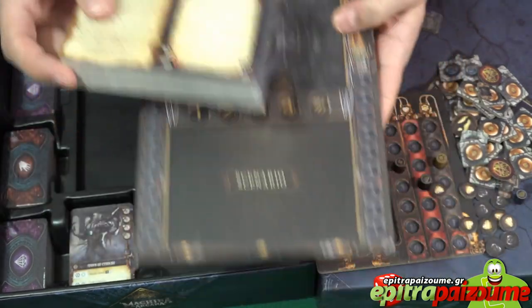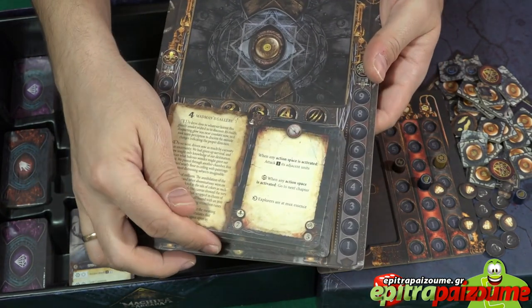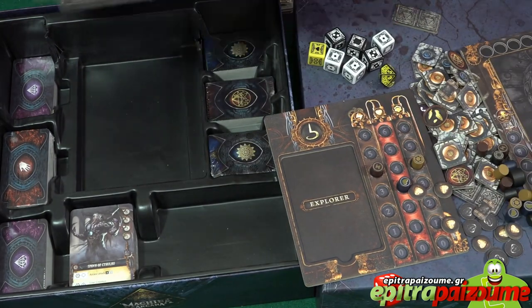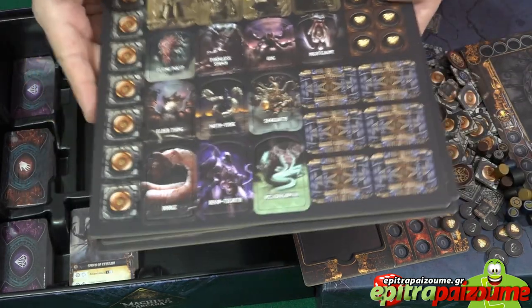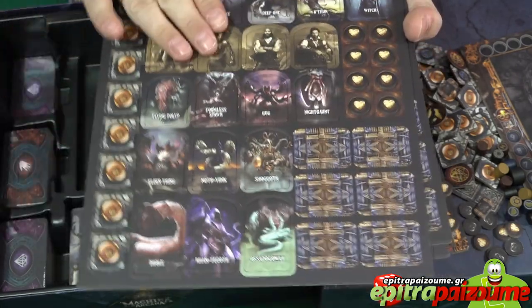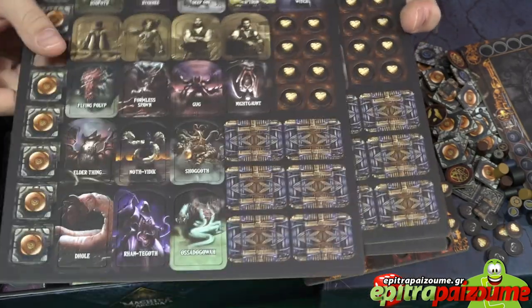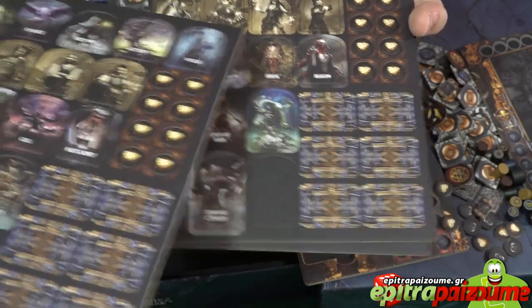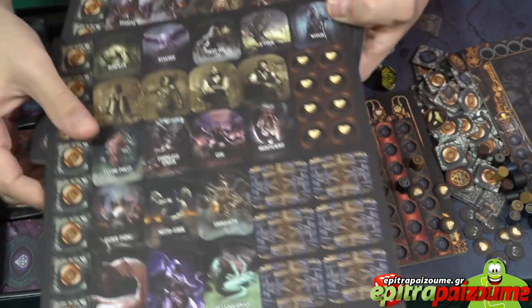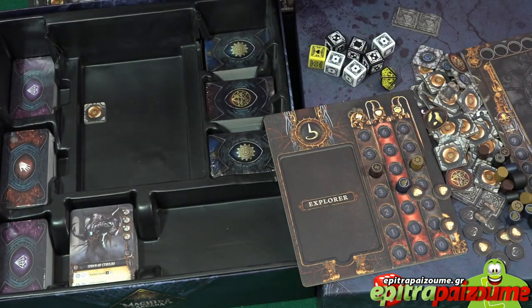This is where we're going to track the main things of the game and put the cards that we flip as we move through the scenario. Three punch boards — no need to punch them out. Matte linen finish, excellent quality. I believe these are the heroes — they're very different and unique. These bronze or goldish standees stand for the heroes, and the big tiles stand for the monsters.